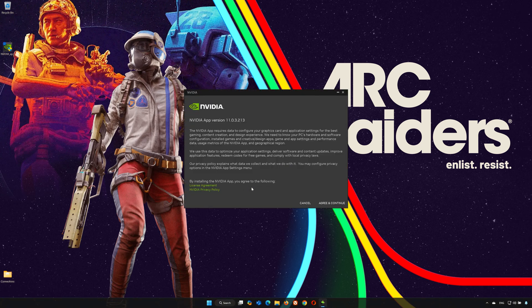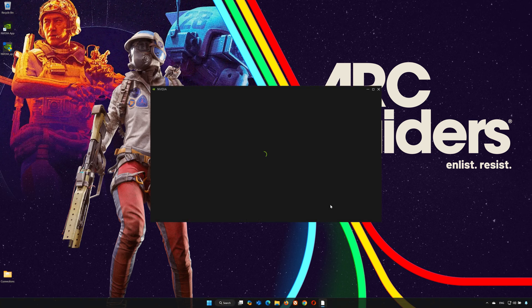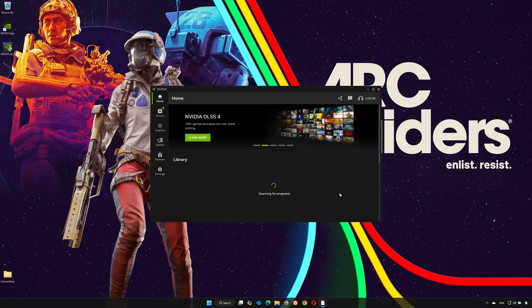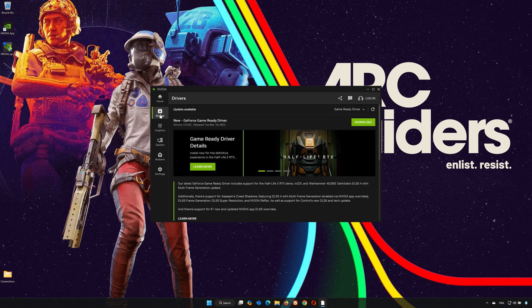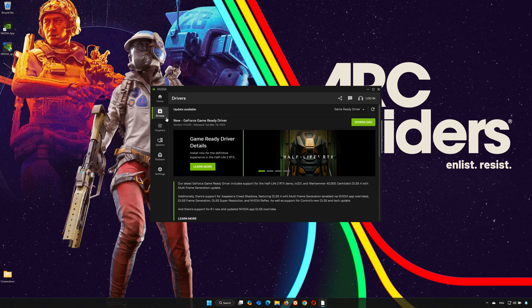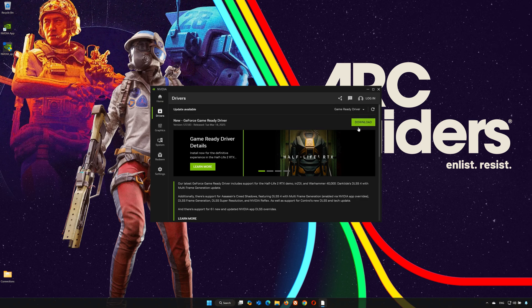Press Agree and Continue to proceed through the installation. Click on the Drivers tab, then click Check for Updates. Now press Download and wait for the latest driver to be installed.